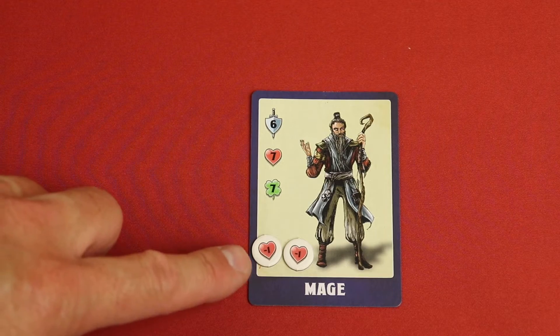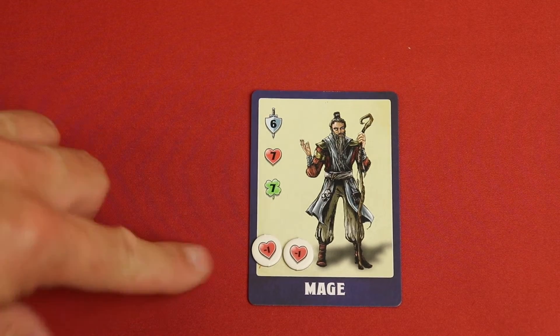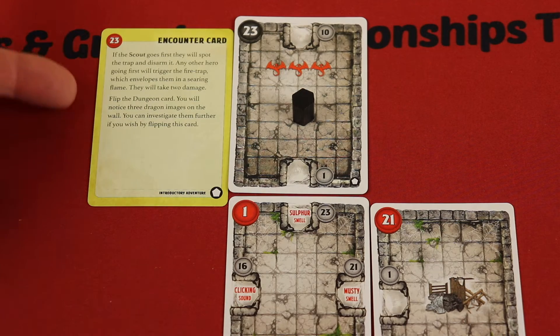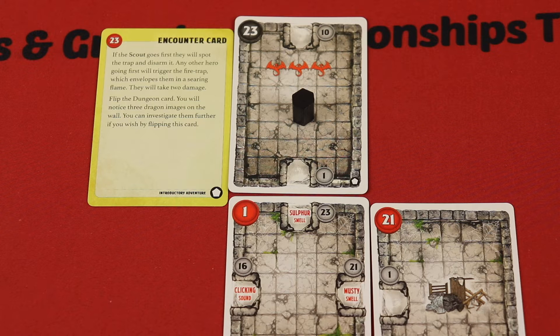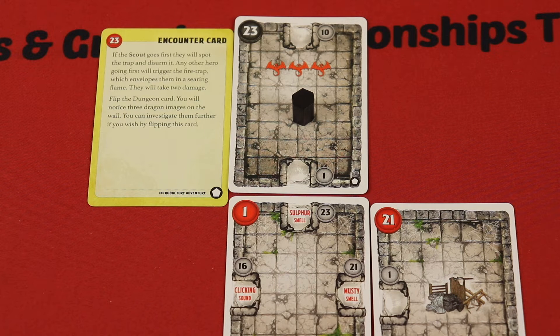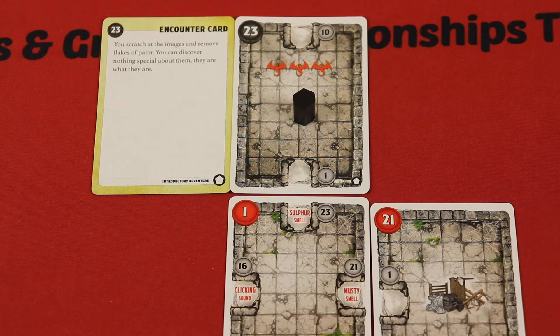If we had taken damage, it's simple: take damage counters. With a stamina of seven, taking two puts you at five. Get to zero and you're unconscious — not dead; you can drag them out of a room and heal them. The card also says flip the dungeon card: you notice three dragon images on the wall and can investigate further if you wish. We flip and find nothing special — just a red herring. Sometimes it's bad, sometimes good; you have to decide together.